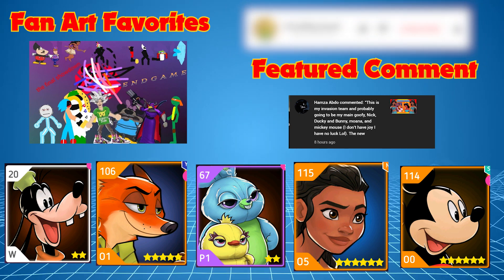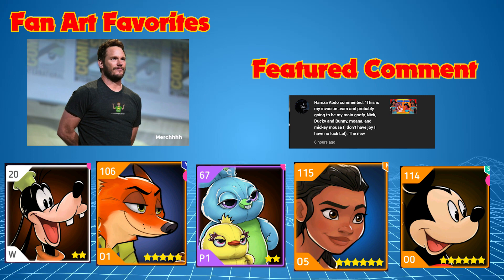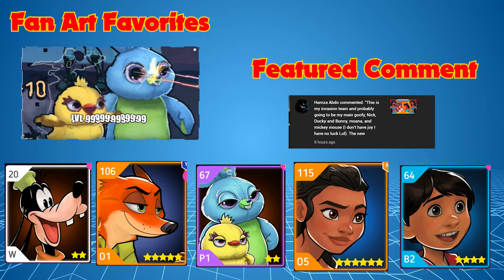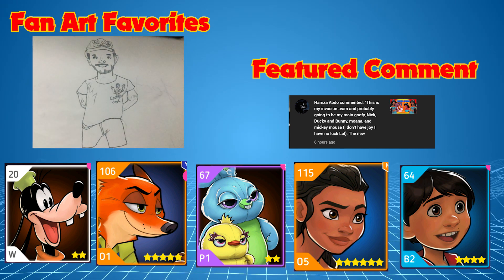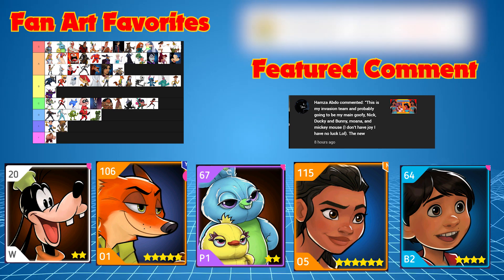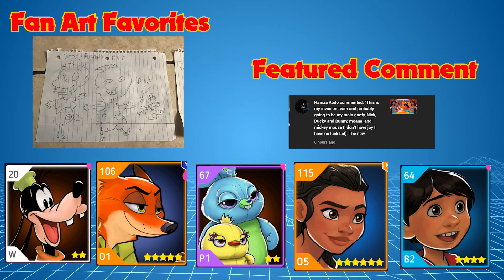Duckie and Bunny are the best characters in every single mode — their laser move kills everyone. Moana works really well with Nick and Duckie and Bunny for speeding them up. The only thing I'd suggest is getting rid of Mickey Mouse and putting Miguel on instead, because Miguel is a brilliant medic — he can stun and he's got more healing for the overall team.